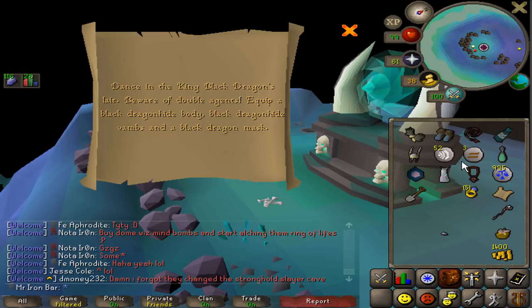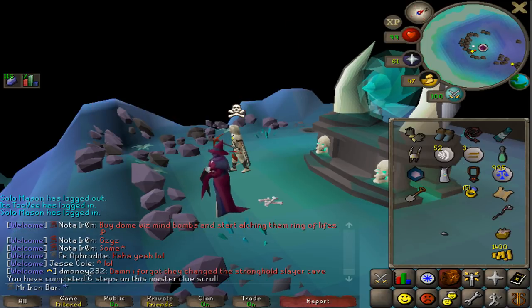King Black Dragon emote clue: equip a Black Dragonhide Body, Black Dragonhide Vambraces, and a Black Dragon Mask. God damn it — the only emote clue item I don't have is the Black Dragon Mask. Feels bad. And I'm about to finish this on the last goddamn step.